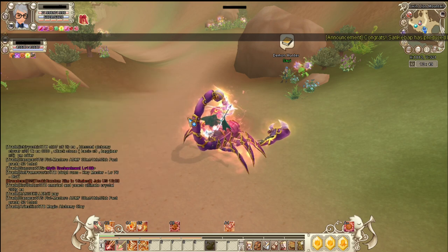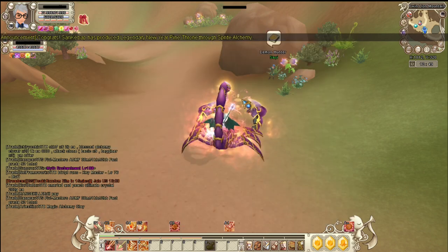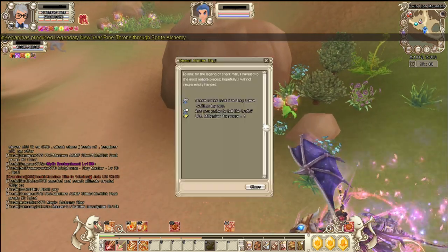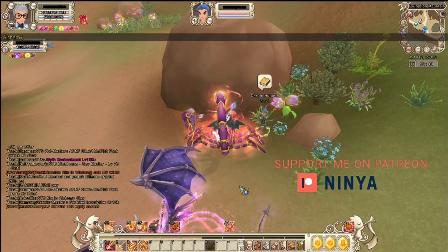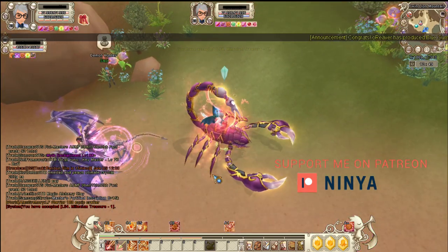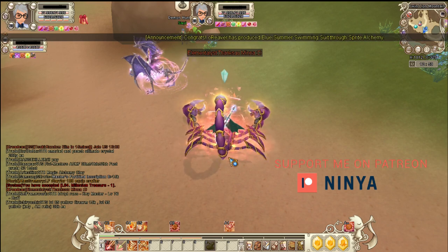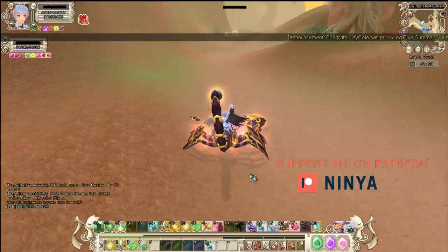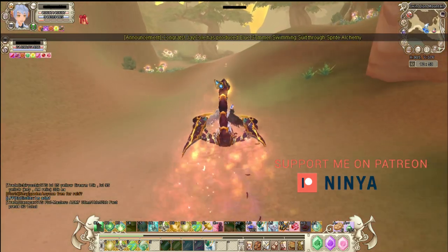First up we're gonna go to Twin Lion Mountain because this is where the ancient jewelry chain quest will be held. I'm gonna go to NPC Psy and get the quest 'Millennium Treasure.' Since I'm on a bot character I don't have much equipment, so I'm gonna be needing my alt.